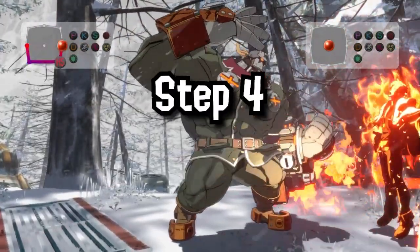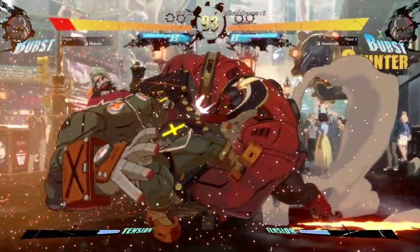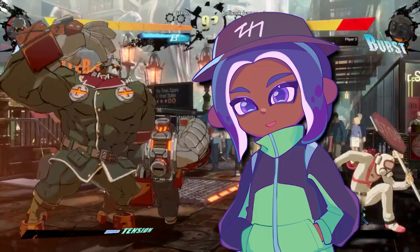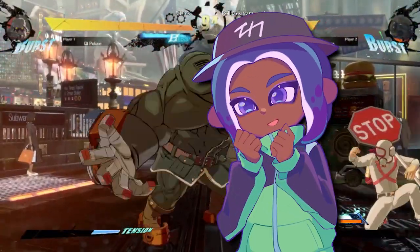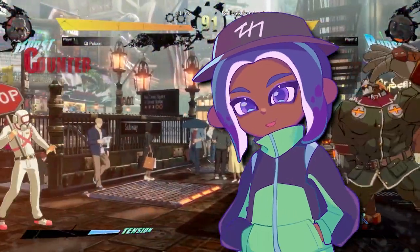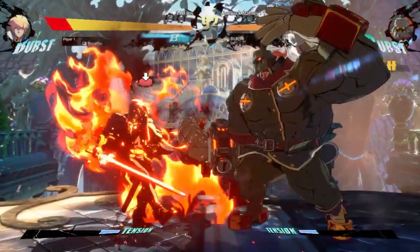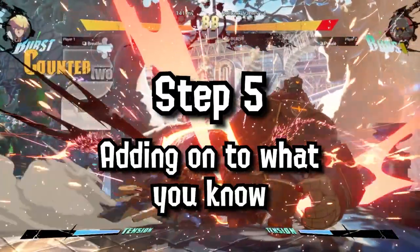Once you do, it's probably time to go into step 4: online matches. Even though fighting against actual people can be pretty scary, you just have to remember that you're new to the game and still figuring things out, so it's okay to lose a few matches — because what truly matters is just executing your moves. So assuming you've played a few matches and got to the point where you feel like you're not button mashing anymore — trust me, this is an important step — it's finally time for step 5: adding onto what you know.